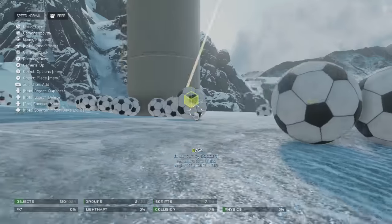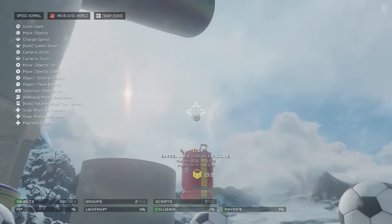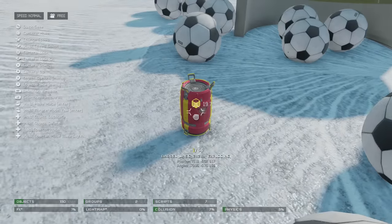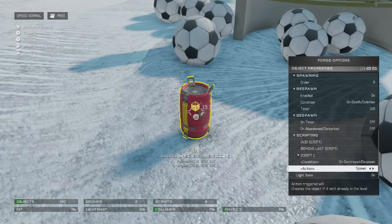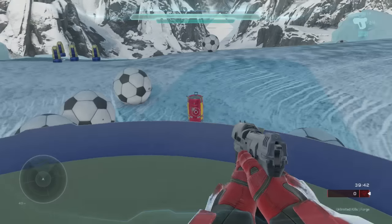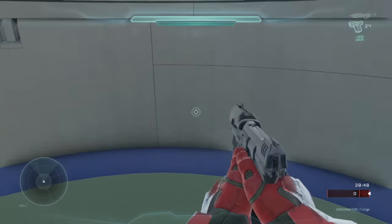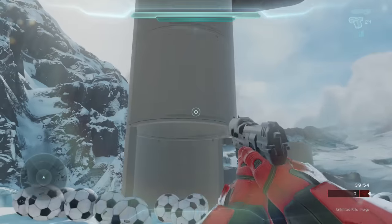I wanted to try one thing before I go. Let's move this thing over so I can get in there — let's get a barrel. We're going to add a script: upon destroyed, the action is going to be to send a power set message to alpha. Theoretically that should work — when I explode this, it should fling me up because that is what the switch says to do. Will this work? Yes! Yes! Yes! The cannon works — the true man cannon!